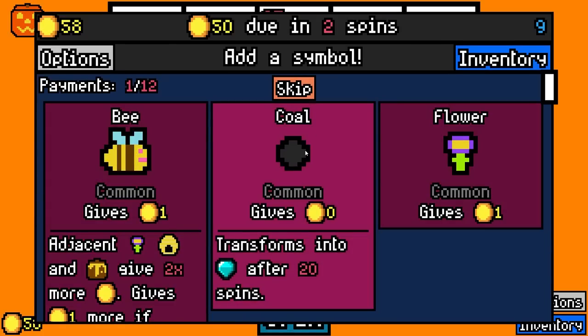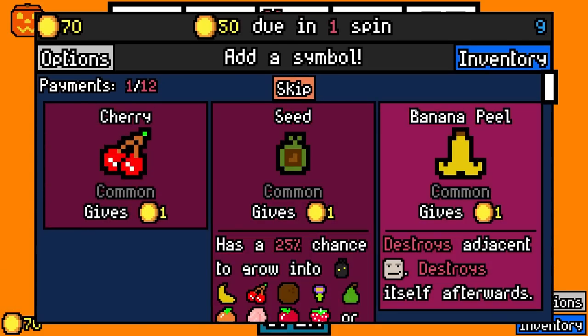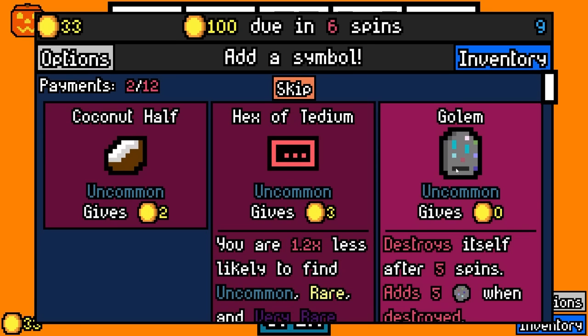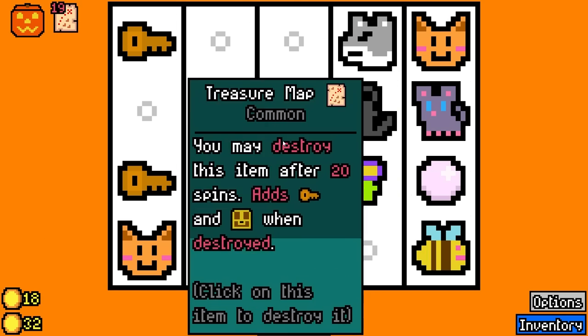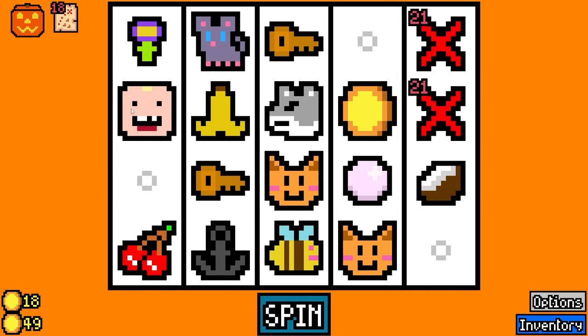I could risk it with some coal, but from what I saw the other day doing a full diamond build, I don't really want to add diamonds again right now. A banana peel just in case we see a thief. So 50 paid, 30 free spare. I'm gonna grab a coconut half and I'm gonna grab a treasure map — not the best item in the world but it'll do.